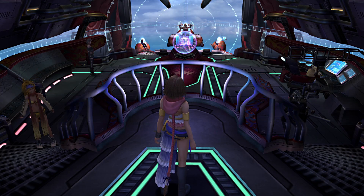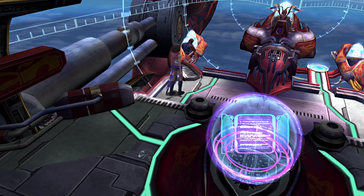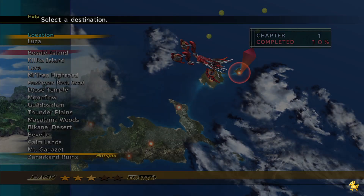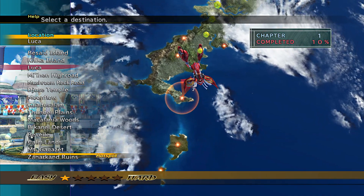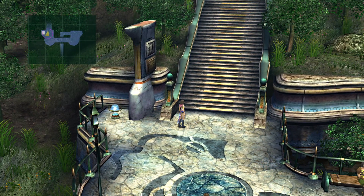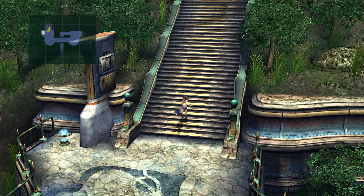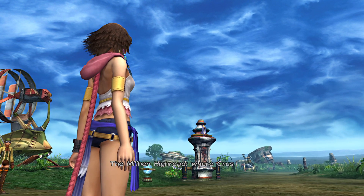With that done, it's time to carry on with the game. We're going back on a bit of a journey — next up is a trip to the Mi'ihen High Road. However, we're actually going to Luka first because I want to enter Mi'ihen from a specific point up these stairs. A lot of the mainland areas you can actually walk between instead of taking an airship, and you might want that to get to certain parts.